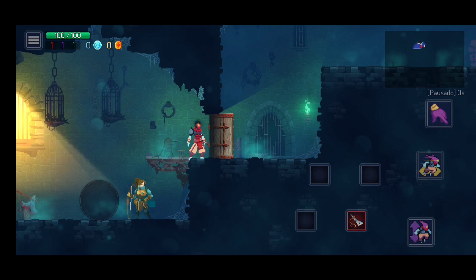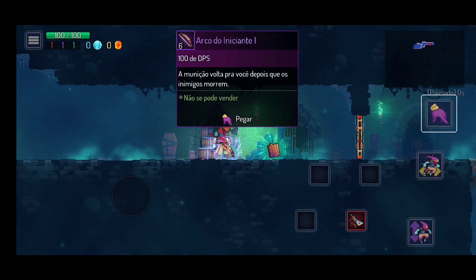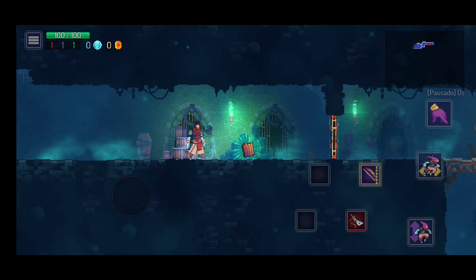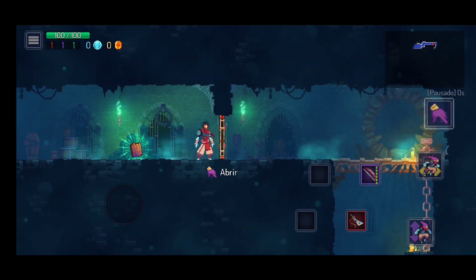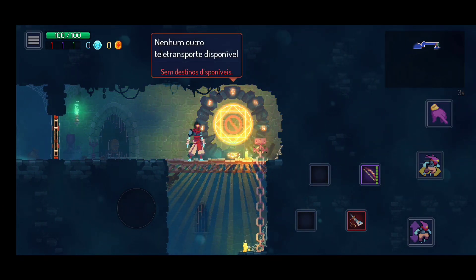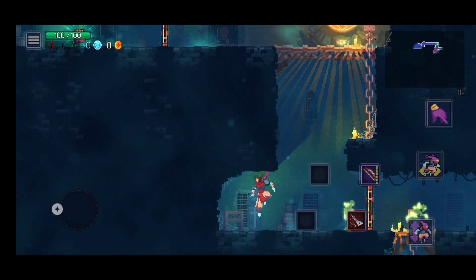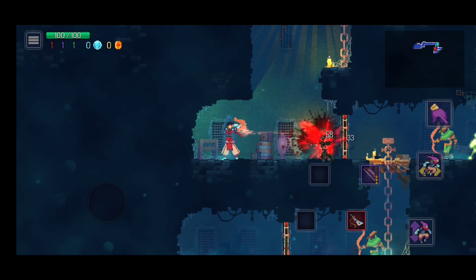Isso é uma coisa que eu valorizo muito nesse tipo de jogo. De início eu quero dizer que a jogabilidade ficou bem interessante. Os comandos ficaram bem divididos aqui na tela. A gente tem um botão de interação que dá para coletar itens, dá para abrir as portas. As armas que a gente pega ficam em botões separados. Também tem um botão de pular e um de esquiva. Ficou bem simplificado e bem prático também para aprender.